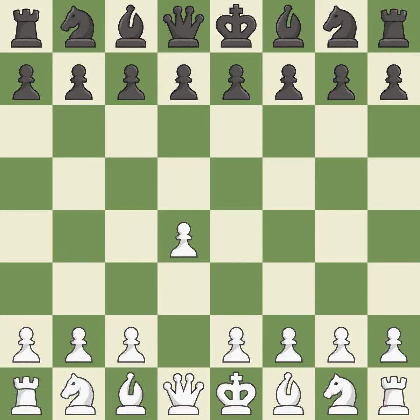Opening with the queen's pawn. The Indian game begins by controlling the important e4 square with the knight, rather than a pawn. By taking control of the crucial d5 square and creating a space on which the knight can move to c3 without obstructing the c-pawn, move c4 helps to create a strong center.